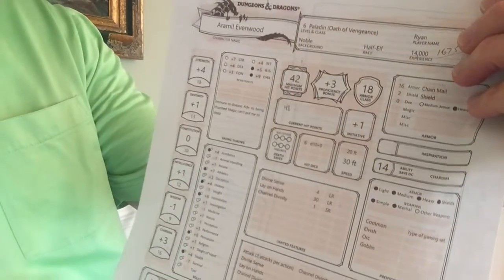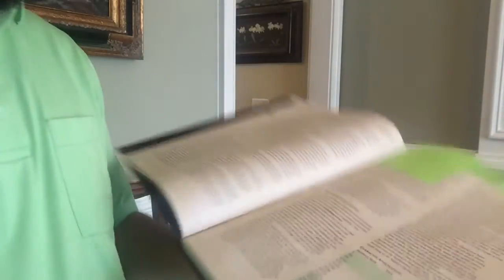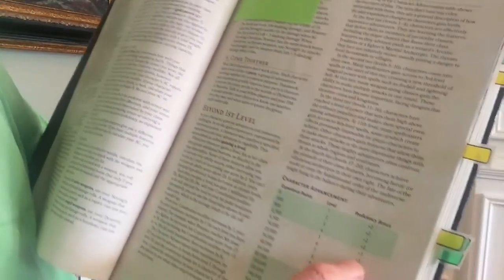For me and this little paladin I've got here named Aramal Evenwood — I am now a level 6 paladin, and so my proficiency bonus is a plus 3. Level 6, plus 3. Pretty straightforward.